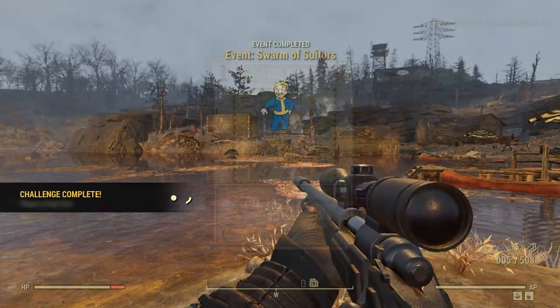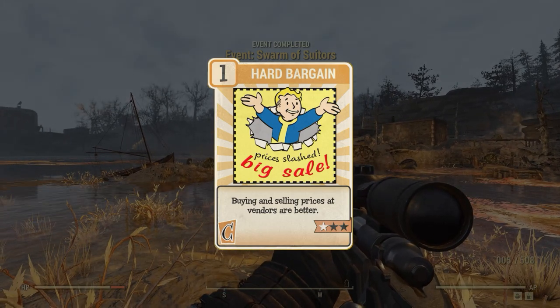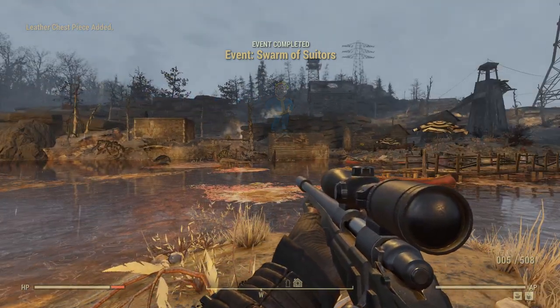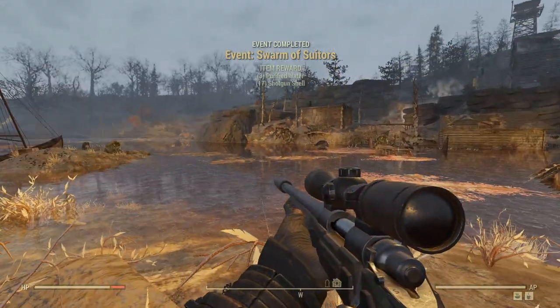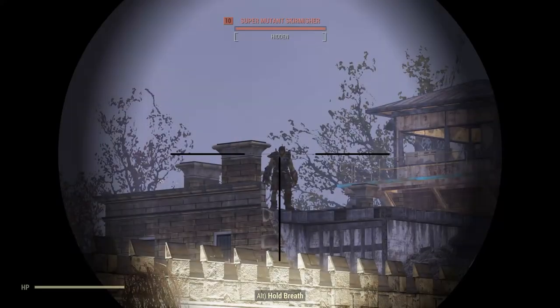The key perk in Charisma is Hard Bargain, significantly improving prices when bartering at vendors. This is the key perk for this build, for obvious reasons. I'd recommend maxing this out early on to ensure you're making as much money as possible from the very first time you interact with a vendor bot.